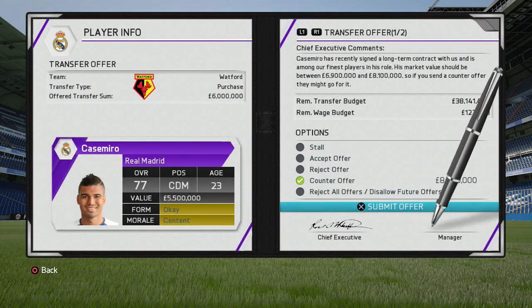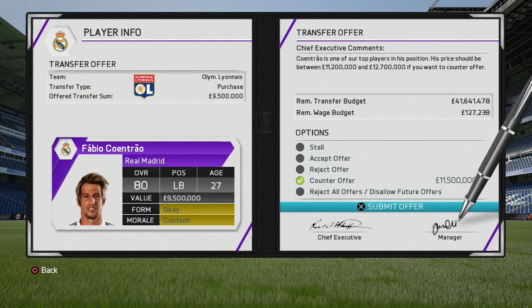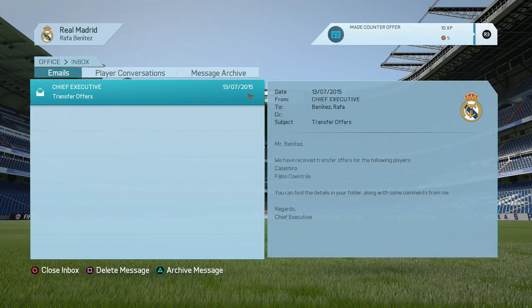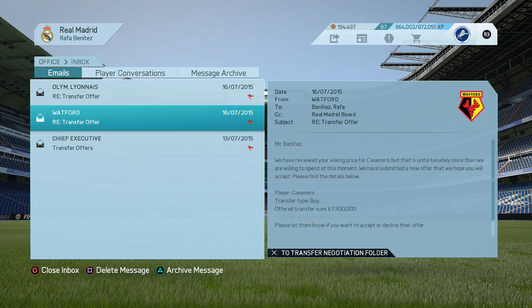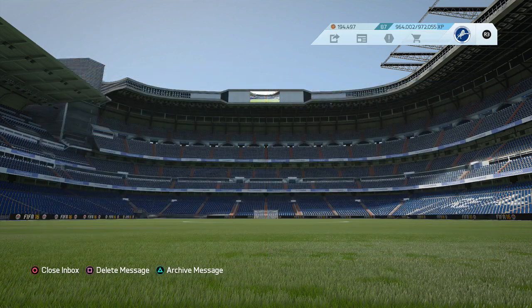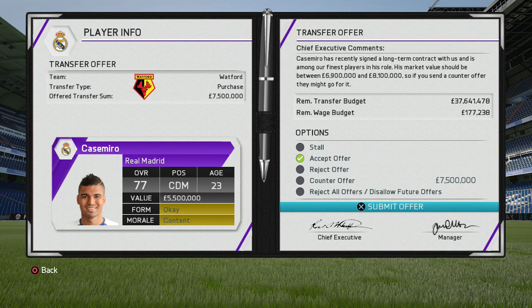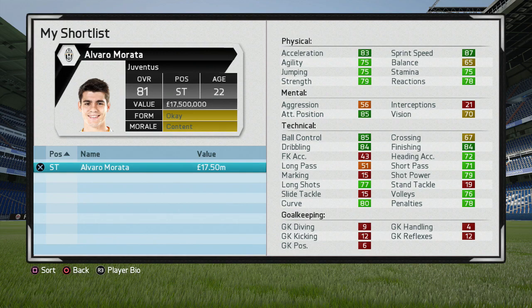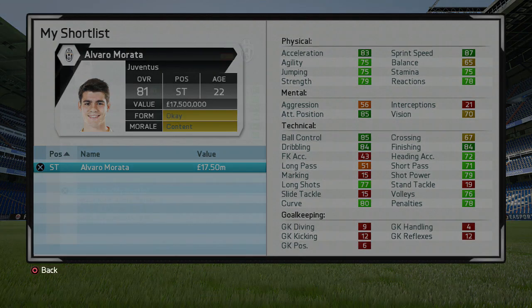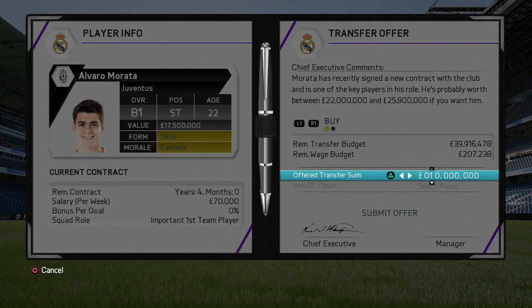De Gea is my number one target for Real Madrid. Keylor Navas is 81 overall — not a bad goalkeeper — and Kiko Kassia is a new signing too. But you would want a world-class goalkeeper. De Gea is younger than both, starts at 86 overall, and at 24 years old has the potential to hit 89. With training and good form, he could potentially get into the 90s. He's Spanish, and in my opinion is the ideal choice.